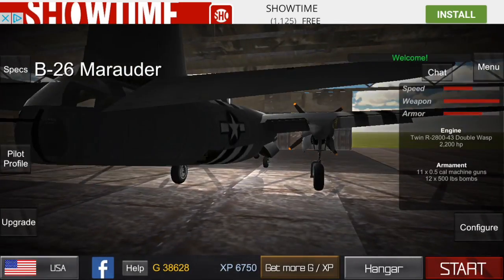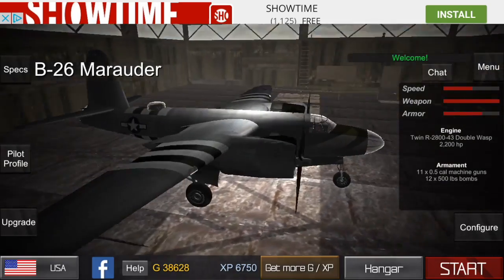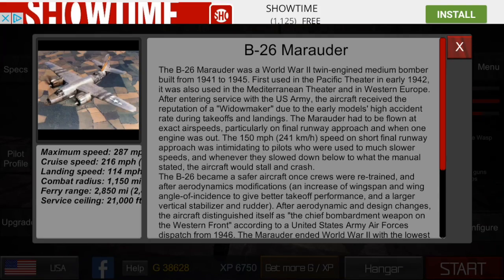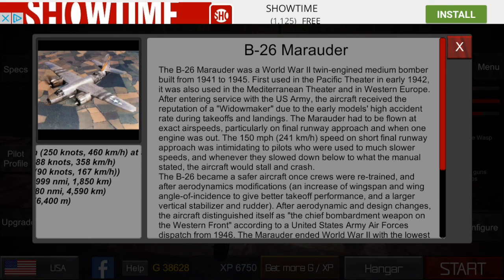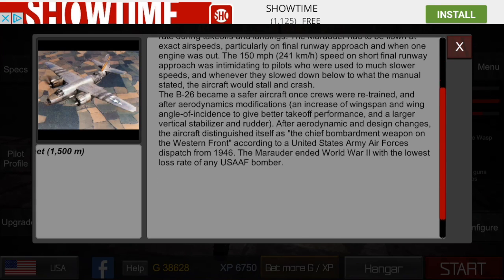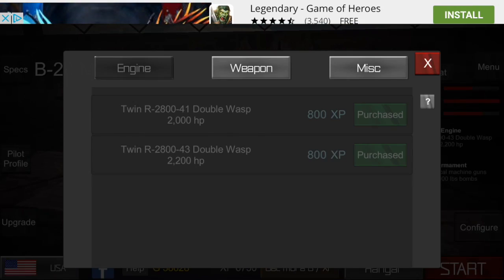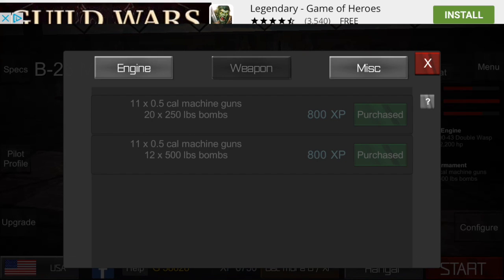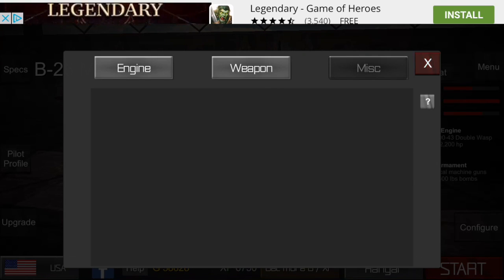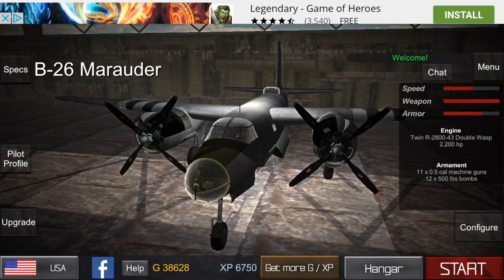The B-26 Marauder is actually probably the best bomber in the game. I think it's even better than the HE-111, to be honest, just because this thing carries a lot more bombs, even though it doesn't get two torpedoes. It has so many guns on it and it has like 360-degree view unless they're underneath you. So it's pretty insane. If they ever had the B-17, I mean, it's gonna have a 360-degree view everywhere.